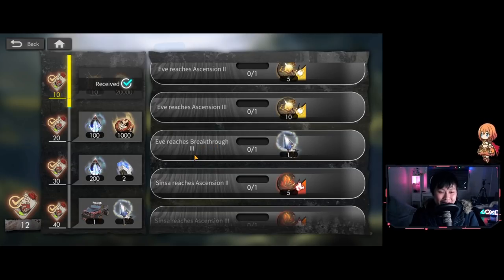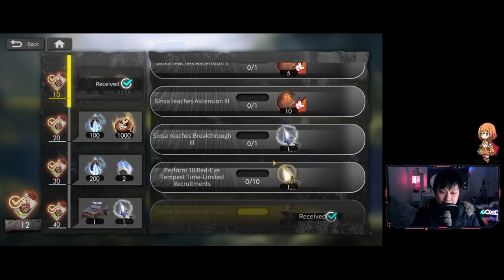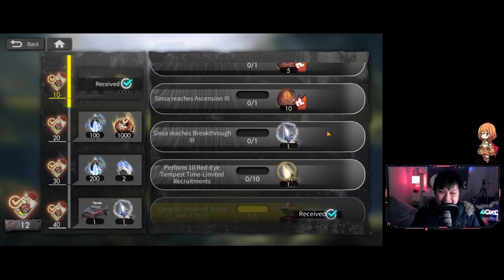Eve reaching Breakthrough 3 even requires an Eve dupe — so even if you hit Eve, you can't get this quest without another copy. That's freaking weird. And locking a limited Star Flare behind that... a lot of people are going to count expected Star Flare income and get salty when they realize what it takes. If there was any feedback I could give, I'd say remove these quests or deliver them in a way that's less intrusive to the free-to-play experience. It's literally flashing a limited pool next to all these ascension materials.